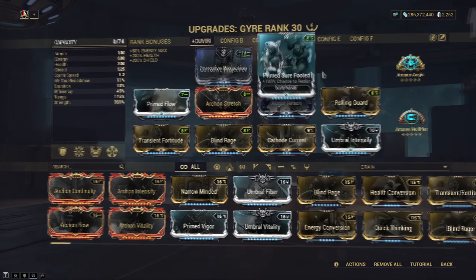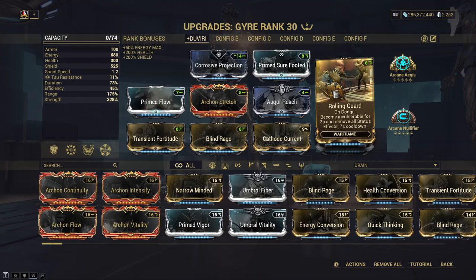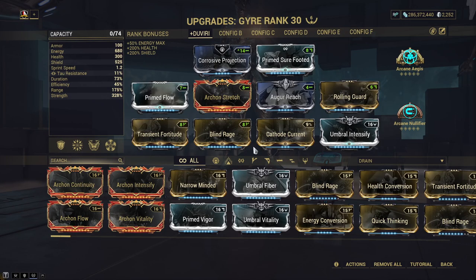For survival, I've got Hildryn's Pillage ability, but I also throw in Rolling Guard for invulnerability on rolls, which also pairs well with shield gating. And then I also use the Prime Sure Footed mod to prevent being knocked down. Otherwise, the build is there to flex on whatever you have available. Take it to your playstyle and have a little experiment.